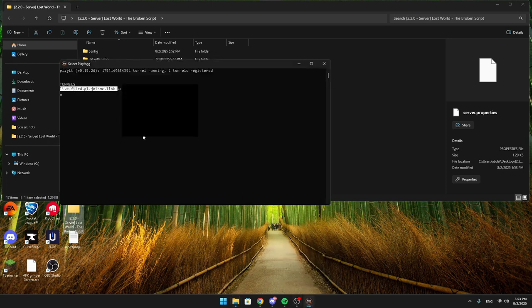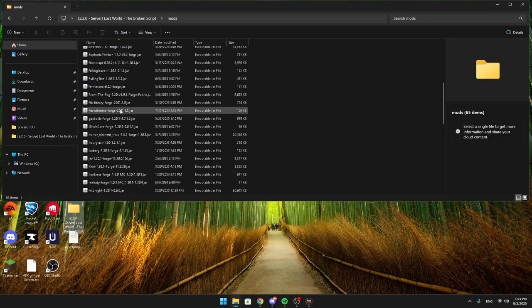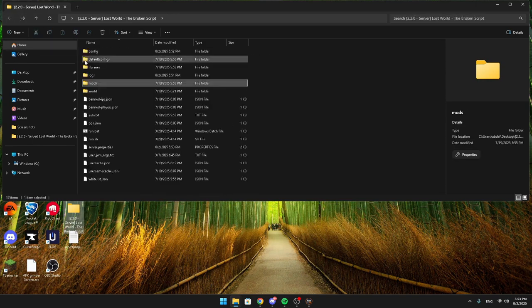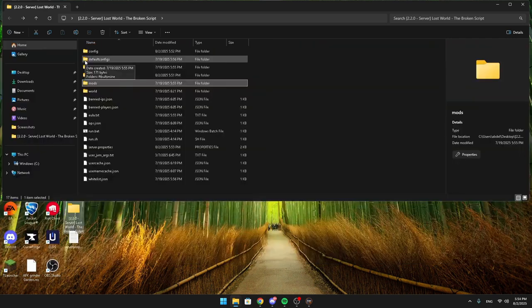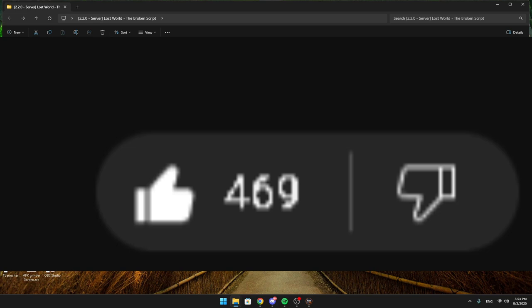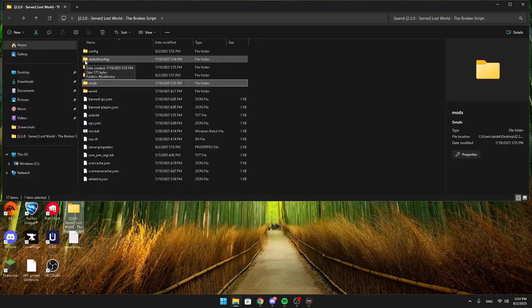Make sure playit.gg is still running, give the tunnel IP to your friends, run the server again, and you should be able to play. You can also add mods if you want. Thank you guys for watching — I hope this helped. We're almost at 500 subscribers! English is difficult for me — I'm from Belgium — but thank you for watching and see you in the next video, peace!